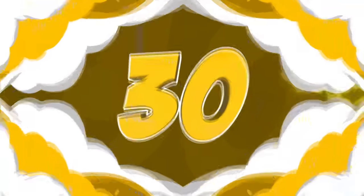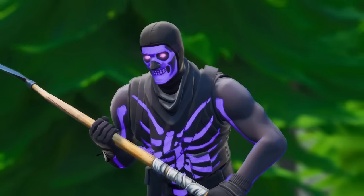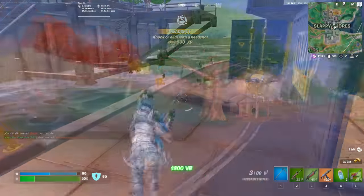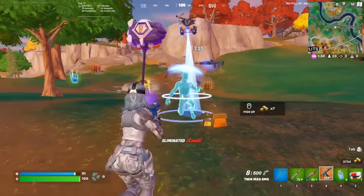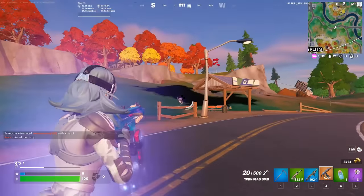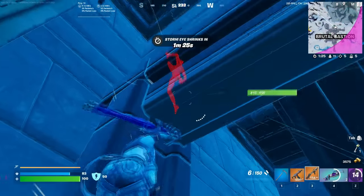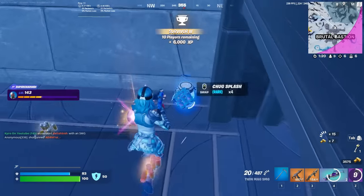Moving on to the number 30 position, we have the Reaper. It might be a little bit weird that we're going from one of the newest pickaxes to literally one of the oldest, but I still think this pickaxe is worth using today, just because of how clean it is. You can pick it up for around 800 V-Bucks. It has a really simplistic design, but it is one of the most iconic pickaxes of all time. It's going to fit in with all of your favourite skins, regardless of whether you are using something like Zadie or even one of the more colourful and brightly detailed skins in the game.